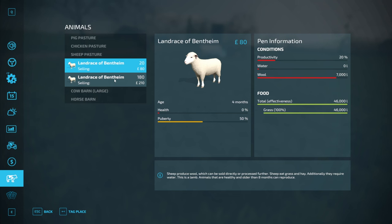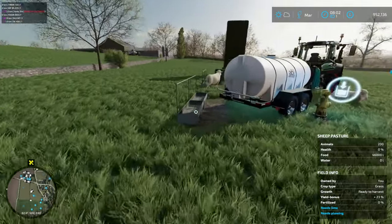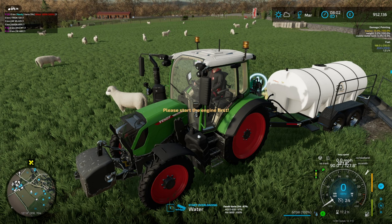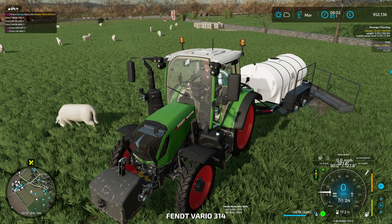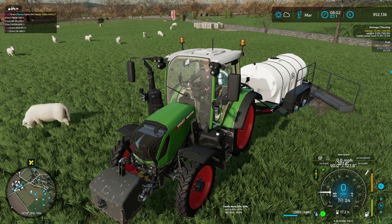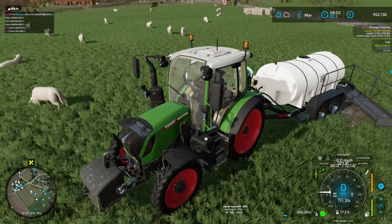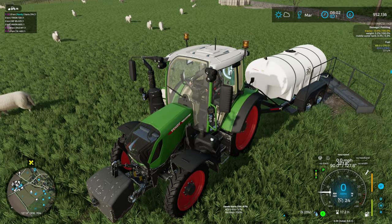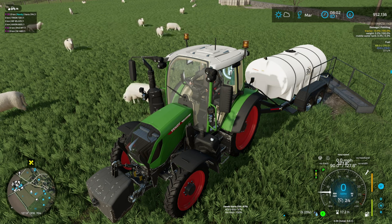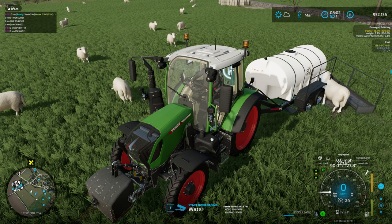The sheep are producing wool at a pretty good rate. Their health — oh, they are out of water! The health is not good. I thought I had given them water last time, but apparently not. I think what happened is when I hopped in the tractor and got out to unload, I forgot to hit refill.